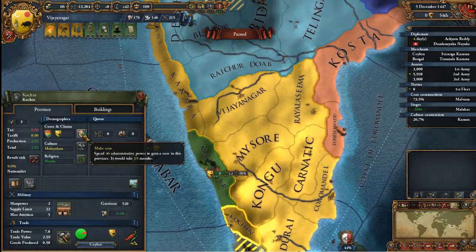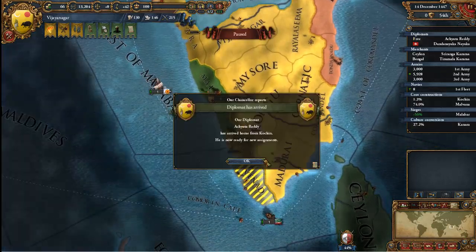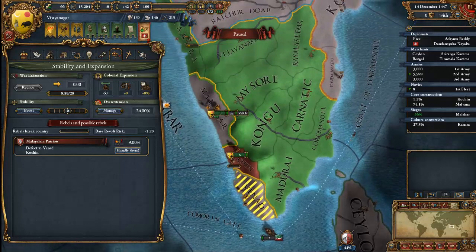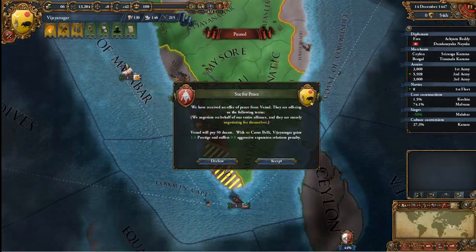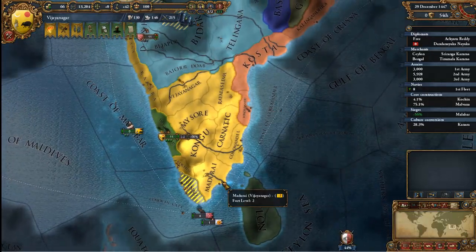This is my new province — let's go ahead and core it up. It'll take a little while and until then I'll have some revolt risk going on. Vinad is probably like, 'We'll just give you this place, please stop torturing us.' No — I want you. You will be mine. One day you'll be mine.